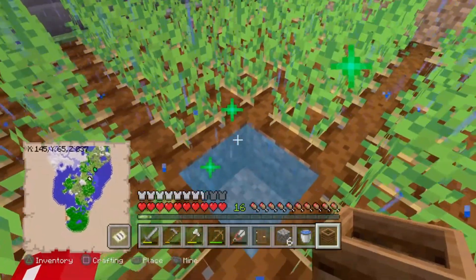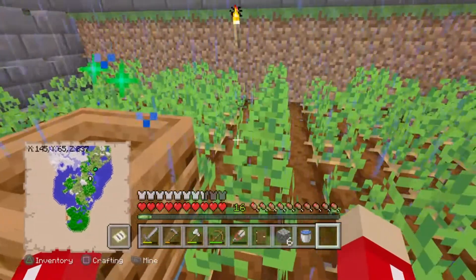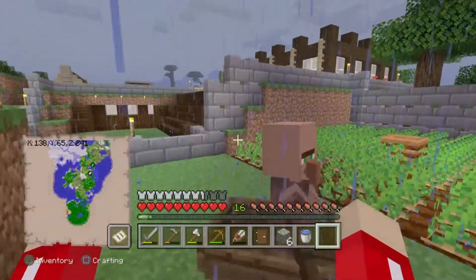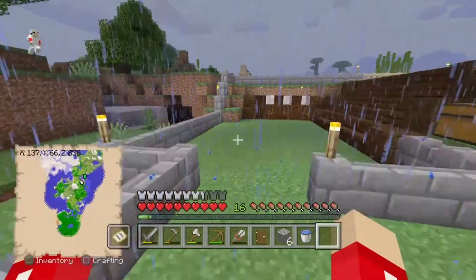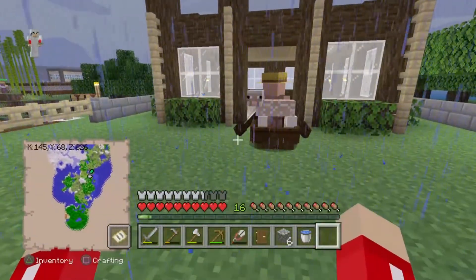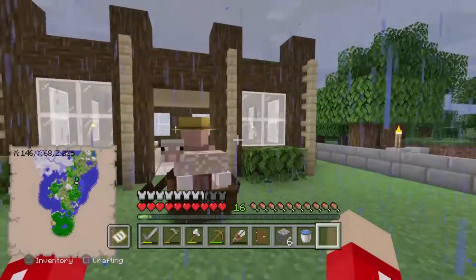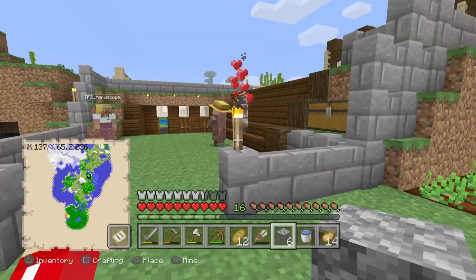Next, make at least one of the villagers become a farmer. You can do this by placing a composter near the potato or carrot farm in your enclosure. Doing this allows that villager to become the food provider for the mini village that you have. This means that once there are enough beds in your enclosure, your villagers should automatically breed.